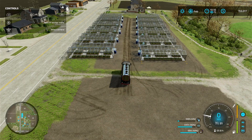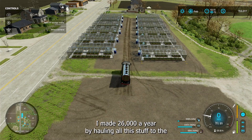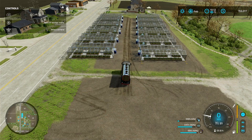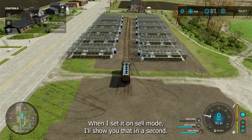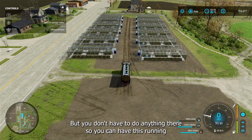I did a test: for one greenhouse, I made twenty-six thousand a year by hauling everything to the fast food restaurant manually. When I set it on sell mode, I made twenty-four thousand five hundred — only fifteen hundred less per greenhouse for the whole year — but you don't have to do anything, so you can focus on your farming.